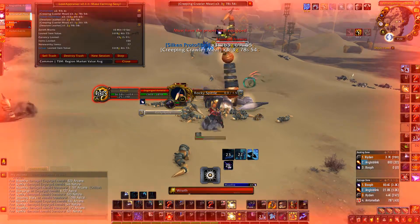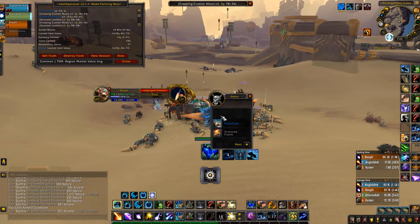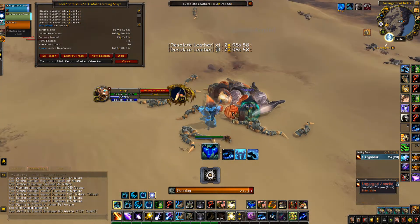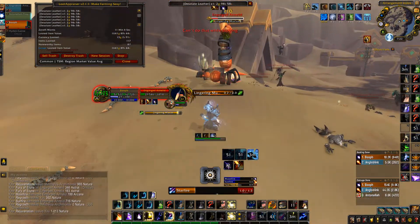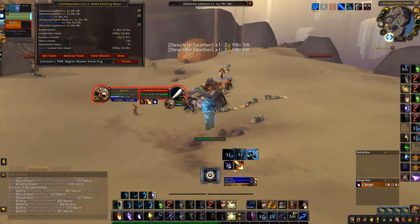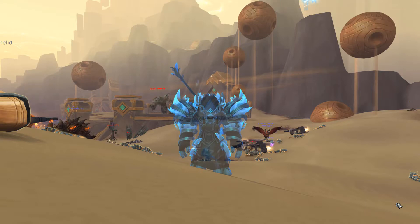This is a very simple and easy farm if you have the gear and you're playing a good class like druid. Basically all you want to do is run back and forth, and you're going to be looking at about 50k gold an hour. Unless you get lucky and get one of the BOEs — some of those go for 150k on my server — so you could sell a few for a very decent amount of gold.